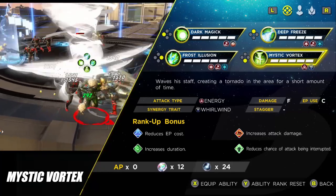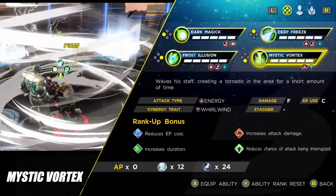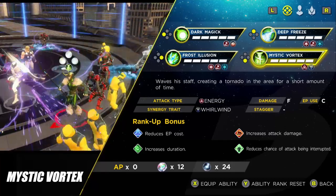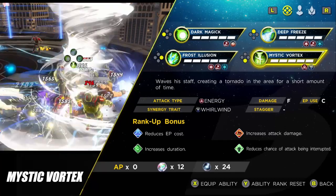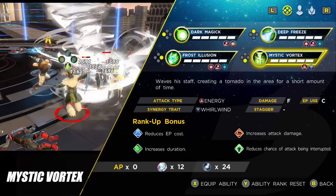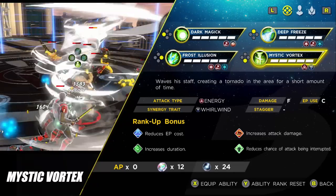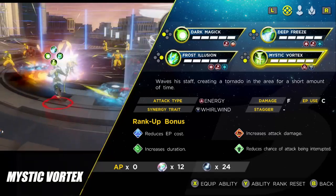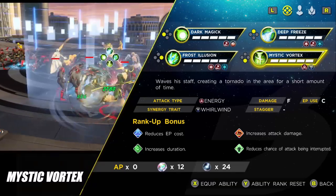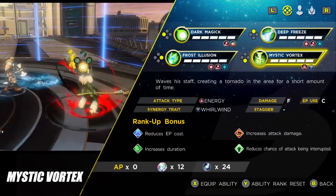Back to normal for the final ability with no tooltip problems — Mystic Vortex, where Loki waves his staff creating a tornado in the area for a short time. You can get a tornado synergy from both Deep Freeze and Frost Illusion, and a synergy attack where the tornado explodes dealing a set amount of dark magic damage. My general rotation: always start with Mystic Vortex, follow up with Deep Freeze or Frost Illusion to freeze enemies, then use Dark Magic on a single-target boss.